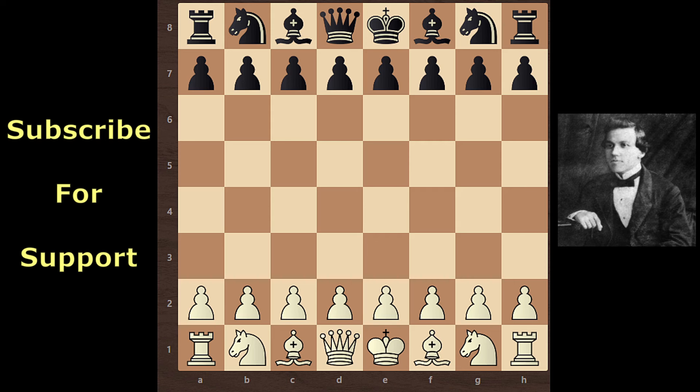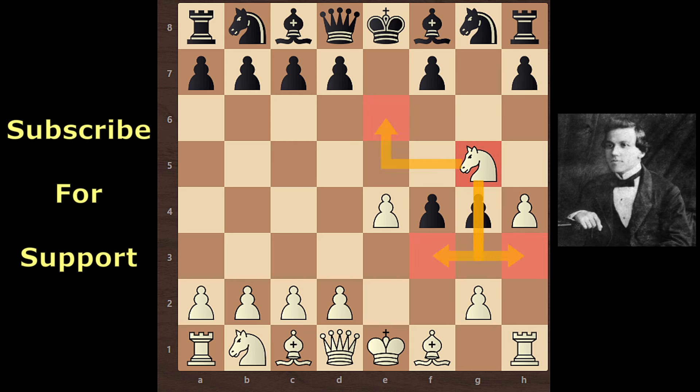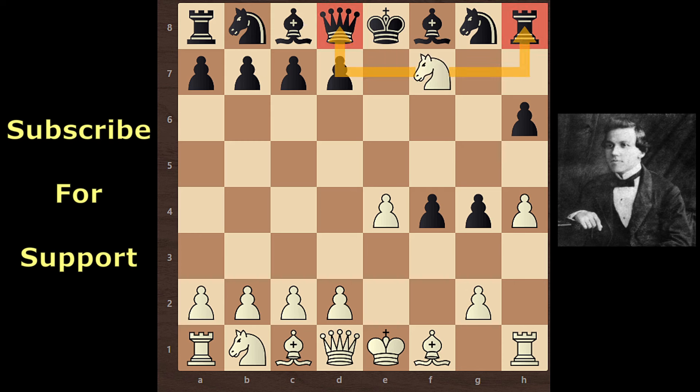Paul Murphy started with E4 and black replies with E5. F4 - King's Gambit. He takes F4 - King's Gambit Accepted. Knight F3, G5, H4, G4. Paul Murphy moves his Knight to G5 and sacrifices his Knight because the Knight has no moves after H6 or F6. This is called the Algeir Gambit. Black continues with H6.